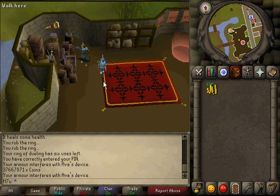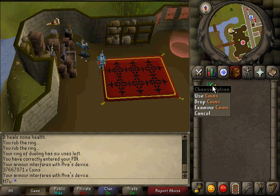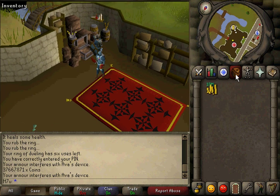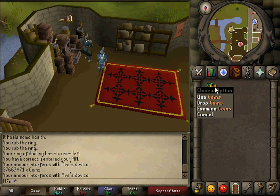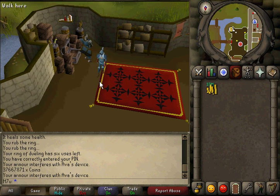Hey guys, what's up, it's M7u here and today I'm going to explain to you a little money making trick to make you some crazy bank. You don't really need all that much money to start this method — all you need is about 5 mil starting GP. You don't even need that much, but 5 mil is a safe place to start. You can do it with any amount of GP, however you won't be making as much profit as quickly.